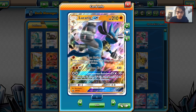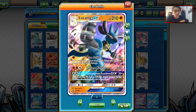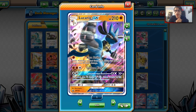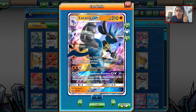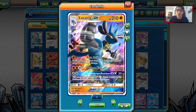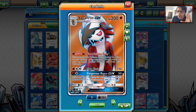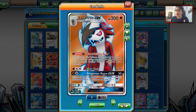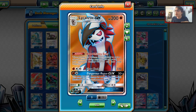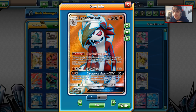We got our Lucario variants. Lucario is good and will probably get even better with Diancie Prism Star. We'll see a lot more Lucario — Lucario Garb, Lucario Zoroark, Lucario Lycanroc — three very good Lucario variants right now. We're finally getting that Full Art in the next set. We also got our Lycanroc decks. Lycanroc Zoroark, Lycanroc Buzzwole, and Lycanroc Lucario — two or three very strong Lycanroc variants. Lycanroc's ability is just too good, like a spiritual successor to Luxray GL Level X.